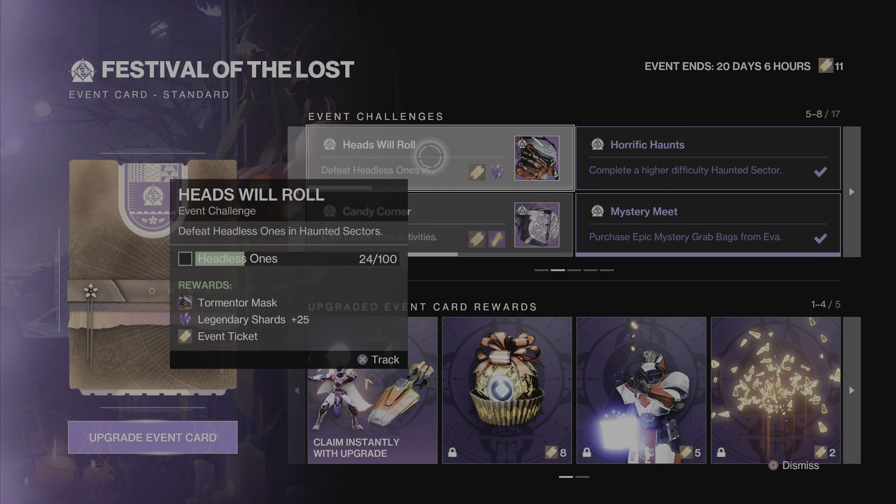Once you complete the Nimbus Challenge, head on over and do the Headsville World Challenge. Bungie said this only works in the Legend Haunted Sectors. You have to kill 100 of the Headless Ones.